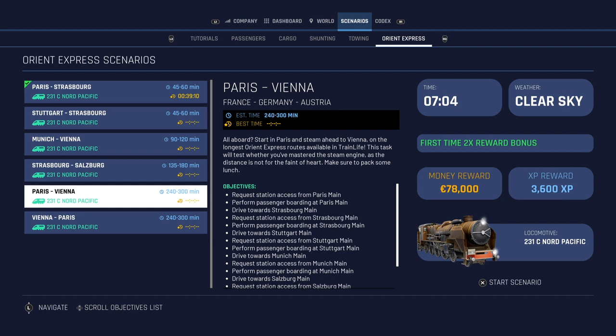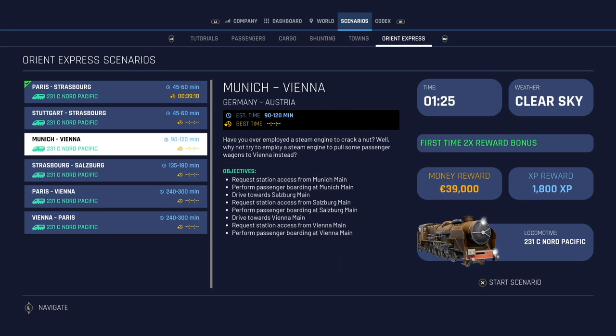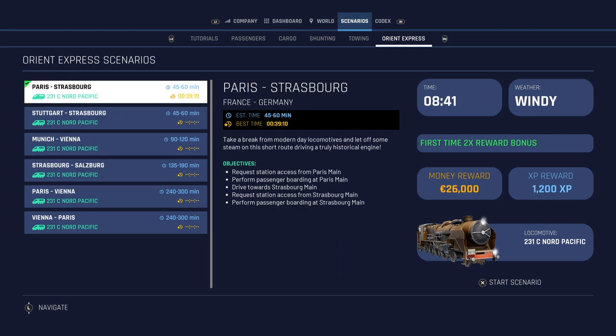Paris to Vienna is quite a journey — up to five hours for those longer runs. The only one I've run so far is the first one, Paris to Strasbourg, which has a recommended time of 45 to 60 minutes. I've done it in 39 minutes 10, so I thought I'd try it again and see if I can beat that time.